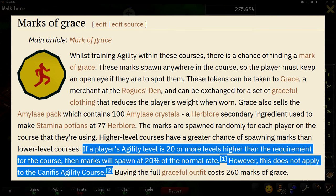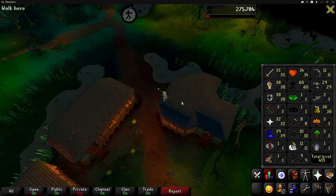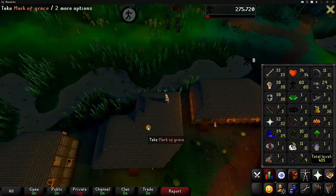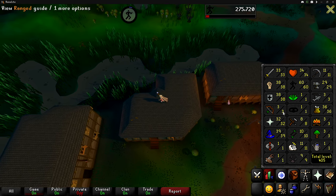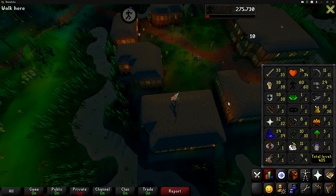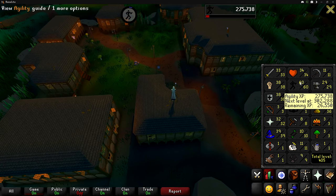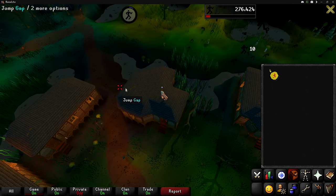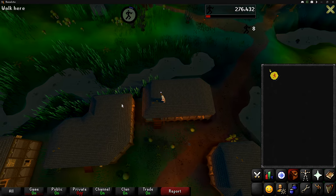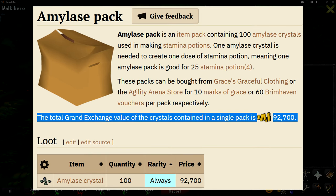All of the other rooftop agility courses give you 80% less marks of grace per hour once you are 20 levels higher than the minimum requirement to do the course. So for example, if I was doing the Varrock rooftop course at level 30 agility, once I'm 20 levels above that at level 50, I will then only get 20% of my regular rate of marks of grace. However, Canifis is the only rooftop course that isn't affected by that, which is very nice because it's also the course that gives the most marks of grace per hour. So we're able to stay here technically until level 99 if we wanted to and still get the best marks of grace possible. Even though I'm getting a lot less XP per hour compared to the Falador or Seers' Village courses, we're going to be getting a lot more marks of grace, which we can trade in for amylase packs to make some extra money, which we desperately need right now.